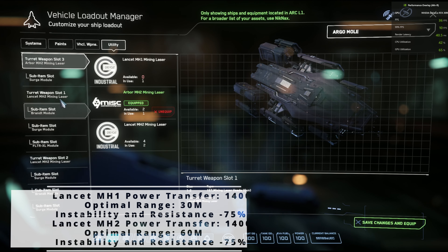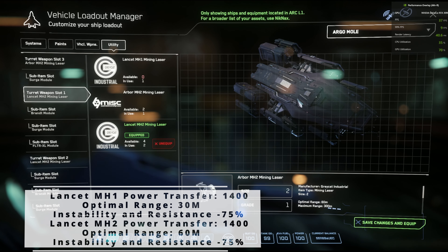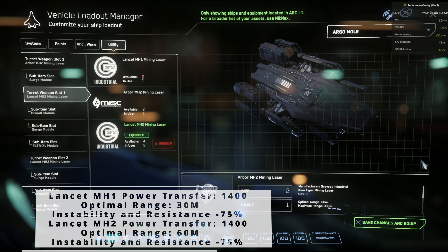As always, we're going to go back to Urkel.games, and that is where we look at our mining configuration and test out different components to see how they are going to impact the ship.